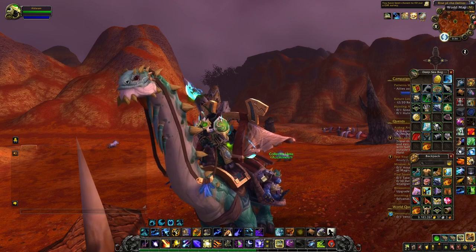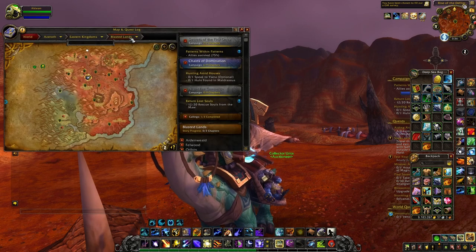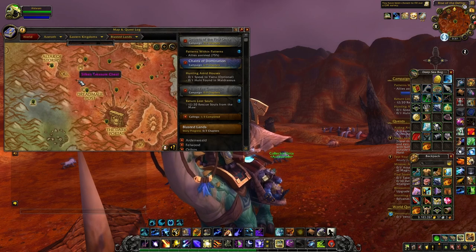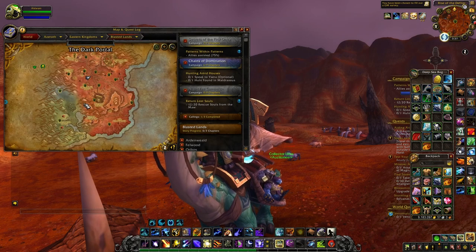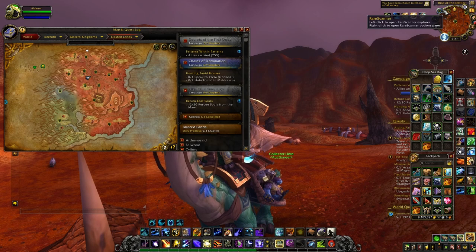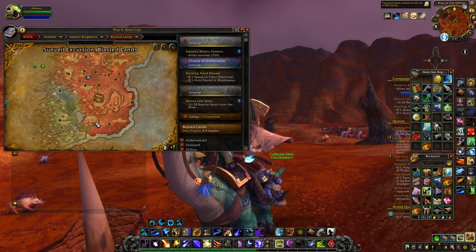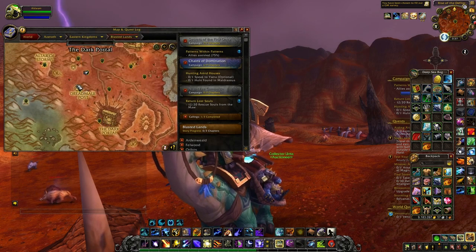This farm takes place in the Blasted Lands in the Eastern Kingdoms. All you want to do is kill the rares that are here and also open the different chests. To do the farm, I recommend you get two items I've covered recently: the first one is Rare Scanner, which lets you see exactly where all the different rares are, and the second is Gathermate, which lets you see where the different chests are.